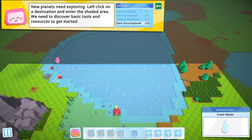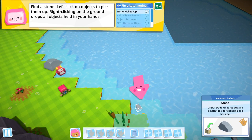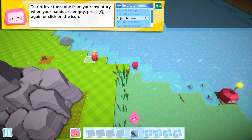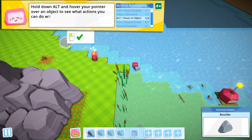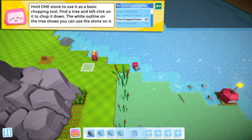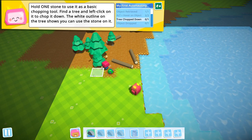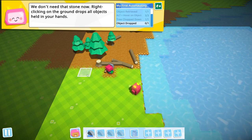Right-clicking on the ground drops all objects. Let's do the one big bow — held objects: stone. Press Q. Hold and hold — there we go, okay, a boulder. Hold one stone to use it as a basic chopping tool. Find a tree and left click on it. Underneath the stone now — right-clicking on the ground drops the objects in your hand.